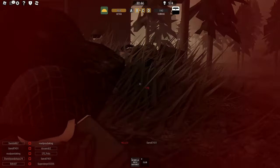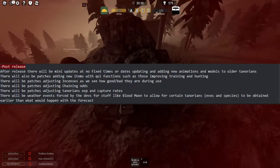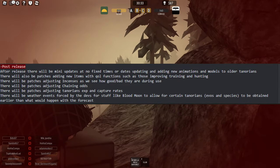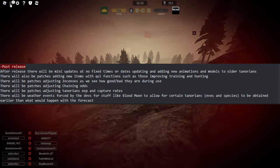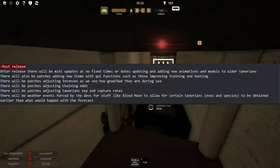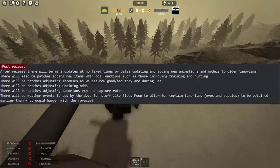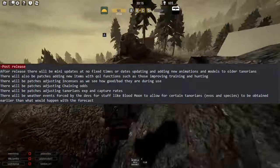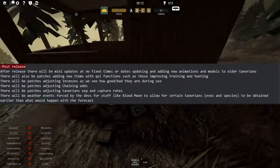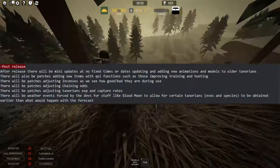Last but not least, post-release. After release, there will be mini-updates at no fixed times to update animations and models for older Tenorians. There will also be patches adding new items with quality-of-life functions such as improving training and hunting, a patch for incenses to see how good or bad they are, patches to adjust chaining odds and Tenorian EXP and capture rates. There will also be certain weather events forced by the developers, such as Blood Moon, for certain Tenorians, evos, and species to obtain earlier than what would happen with the forecast.